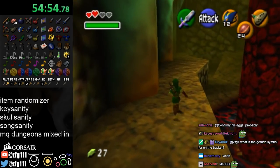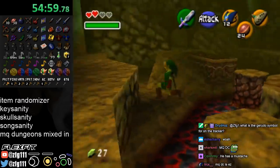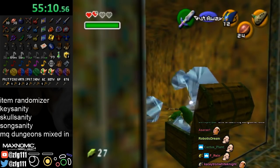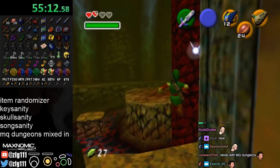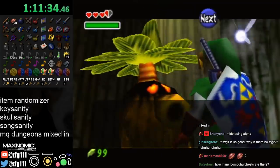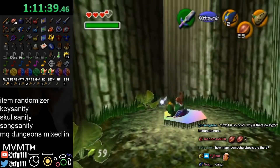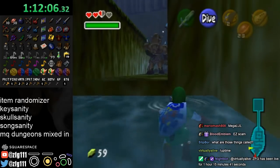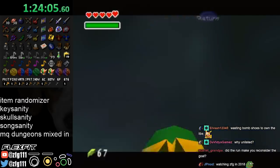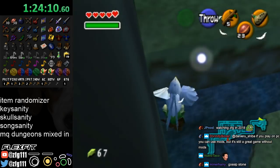I'm actually not sure what the Gerudo symbol is for on the tracker. Oh, I can just get the bomb chest. The Gerudo symbol signifies you saved the carpenters — okay, that makes sense. Dude, I got scammed. That's how you feel when you sub to this channel.